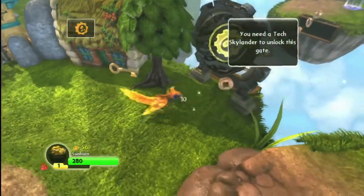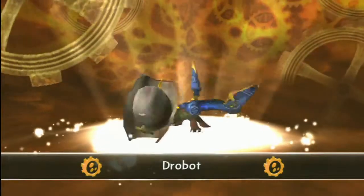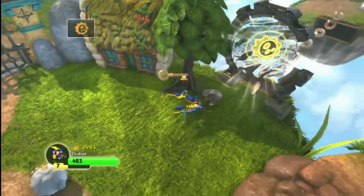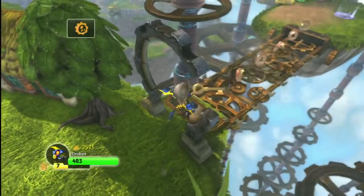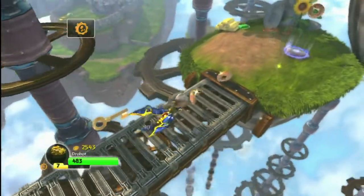I'm starting off by playing as Sunburn, who comes with the Dragon's Peak Adventure set. But you'll want a tech element Skylander like Drobot or Trigger Happy to open this first gate and collect heaps of gold. Don't forget to shoot some sheep while you're in here.